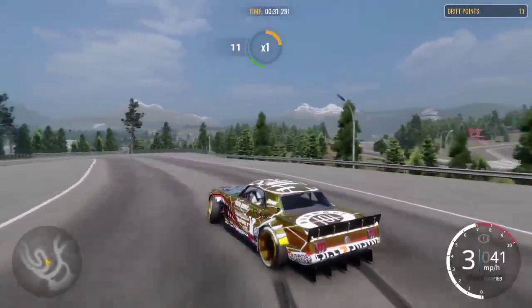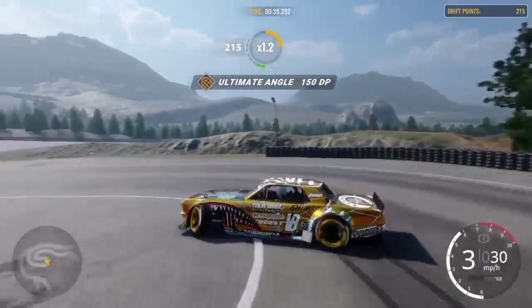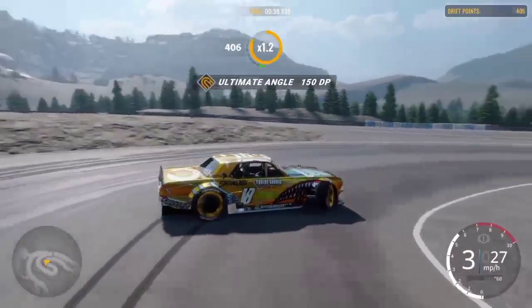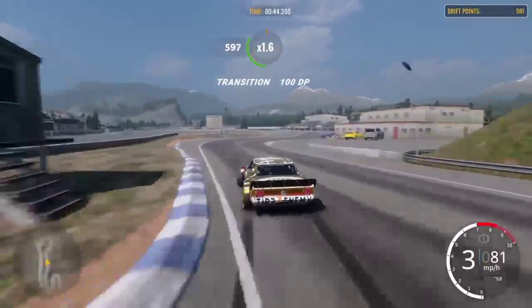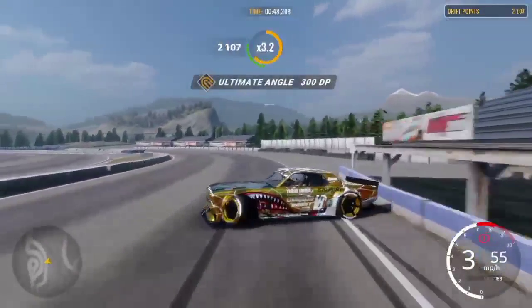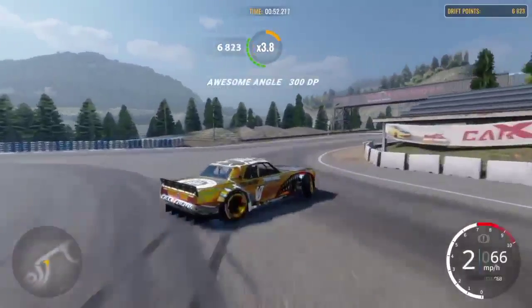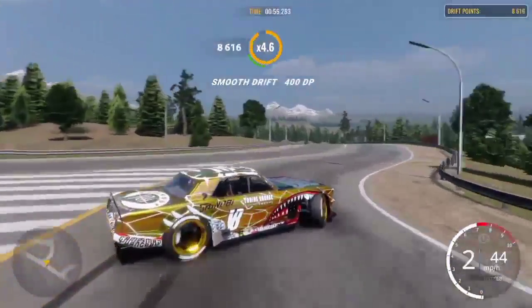The gear I'm usually in is second and third for this car depending on the corners. For these corners you can be in second or third. But when you're hitting the jump, you definitely want to be in third gear or fourth — I use third gear because it just makes it super clean, super smooth. Coming around that corner: second gear, third gear, second gear.